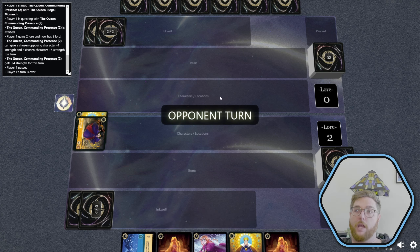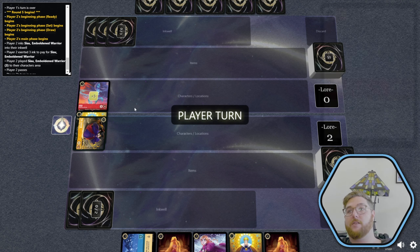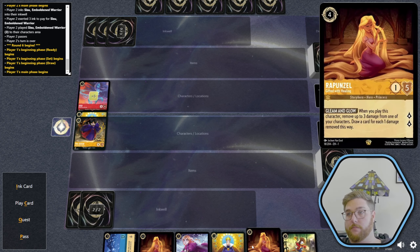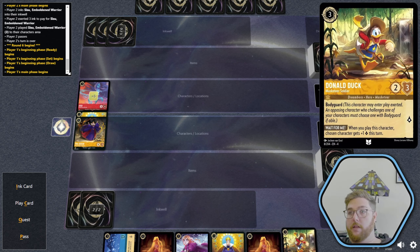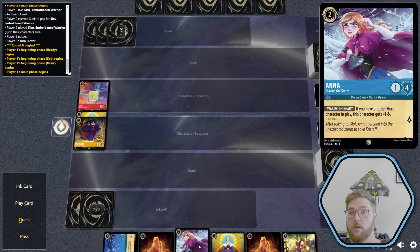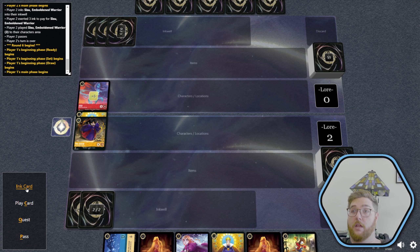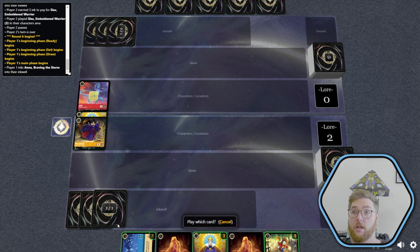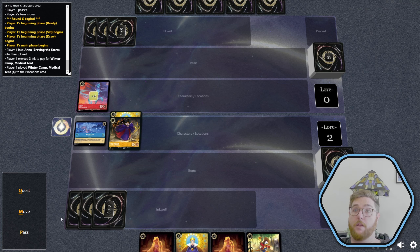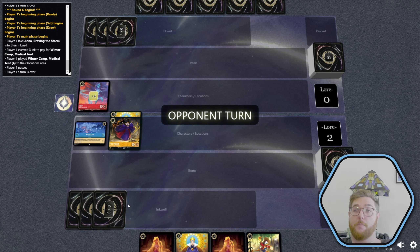We give the plus four there — we can't choose to give a negative four, so we have to give the plus four. There's only a Sisu with five strength. We can ink a card and play this, but we don't need to do it in bodyguard position. Do we ink Winter Camp or get it in play? We might ink Anna here and play our Winter Camp. We're not going to quest because we don't want to be one-shot. Then we pass the turn.